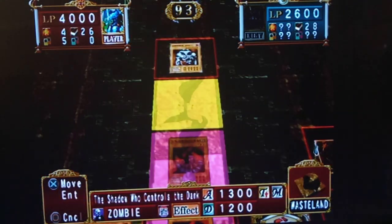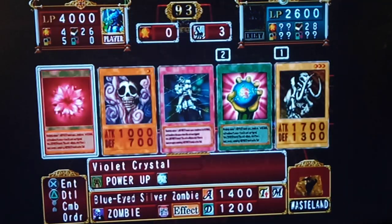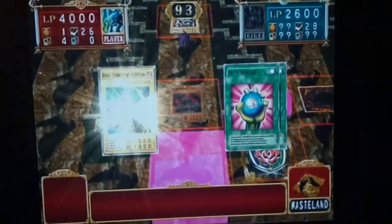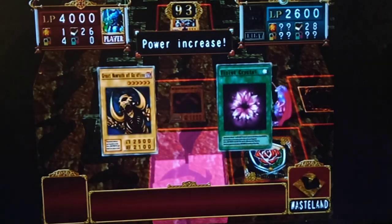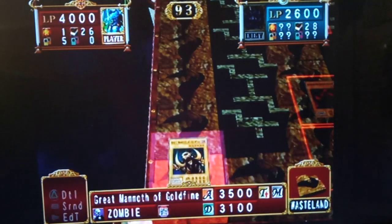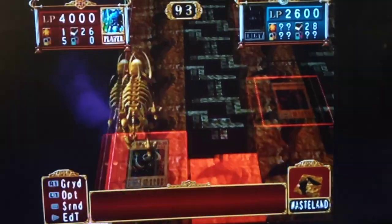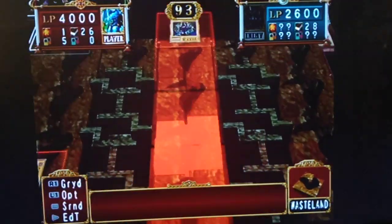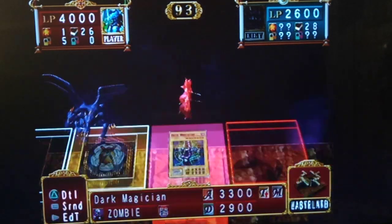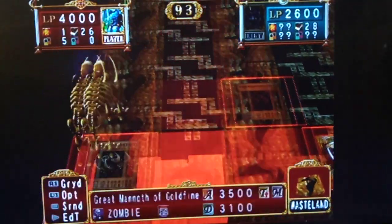Now that everything's changed to zombies, I have this mammoth graveyard. Check this out — Mammoth Graveyard and a zombie equals Great Mammoth of Golden Fine, man. Pretty good card. With the two power ups it's at 3,500 attack. Mammoth actually fused for this in his duel versus Yami Beker — he fused for Great Mammoth. I'm actually not gonna finish him off here yet.